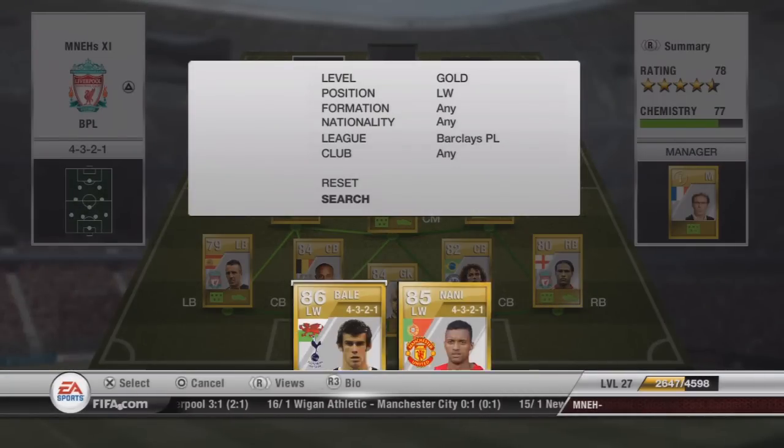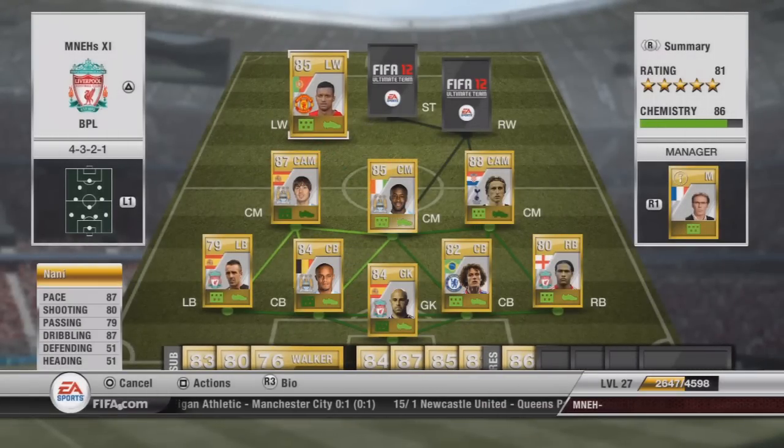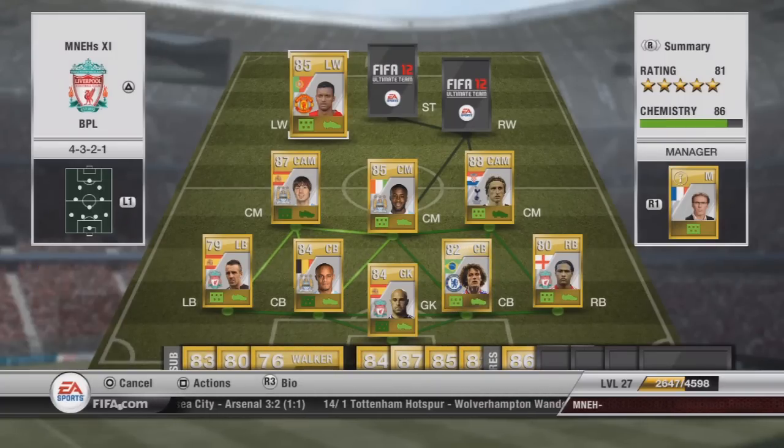Our left wing is going to be Nani. Even though he's a Manchester United player, he's very good in FIFA and I think he's the only Man United player I've got in this team. I like him because he's a left winger with five-star skills and he comes in on his right foot, which I really like in a winger. He's going to cost you about £12,000 — quite cheap, I'd say, for what you're getting.